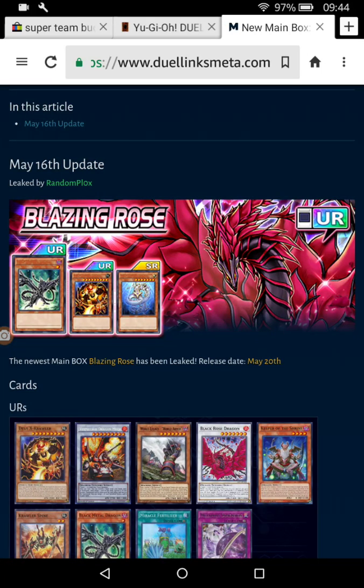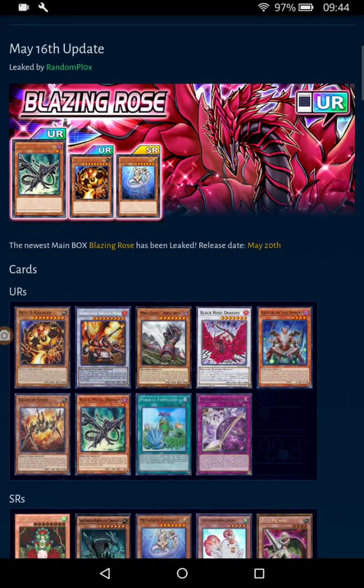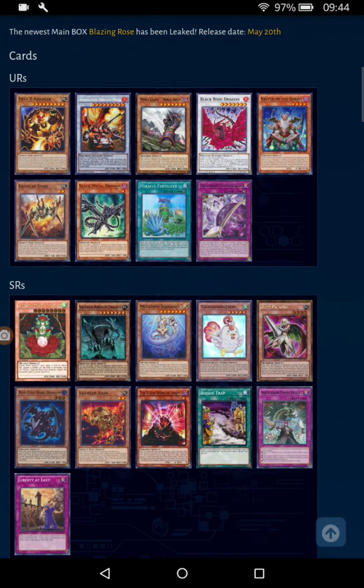I had to do this review because I haven't uploaded anything in a while, and the new main box is going to have Black Rose Dragon coming up in Blazing Vortex. Black Rose Dragon is probably going to be a staple in most decks that can make it — it should be anyway. Time to use that extra deck slot for Black Rose Dragon.